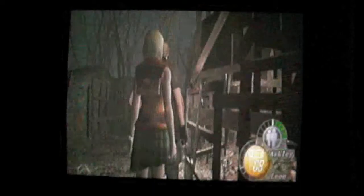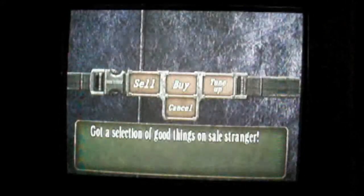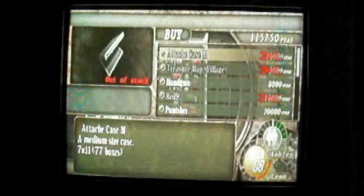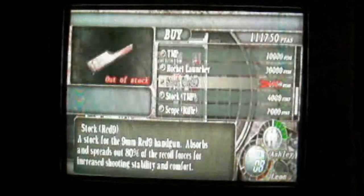Alright, so now we're in a new area. We've got a merchant here, and I'm going to do what I forgot to do when I first bought the Red 9, which is to buy the stock. It takes up an extra three squares, but I think it's worth it — I really don't enjoy my Wiimote just waggling around.